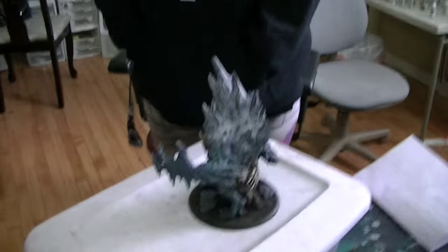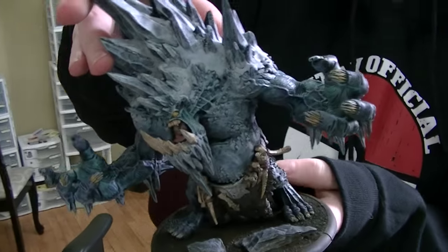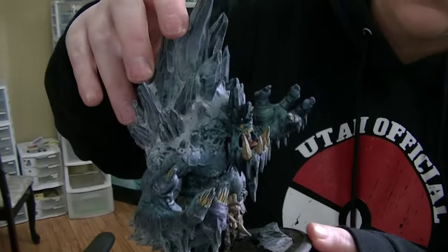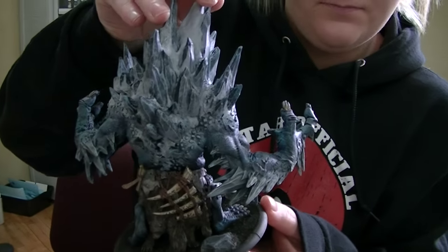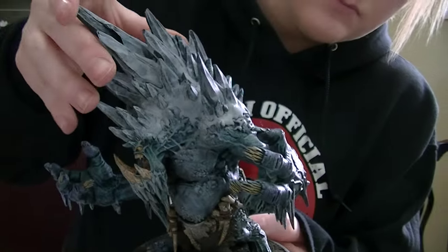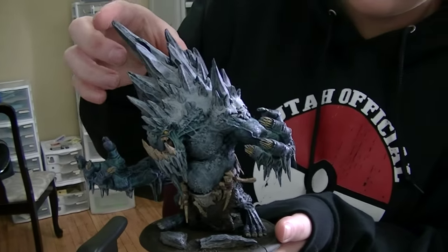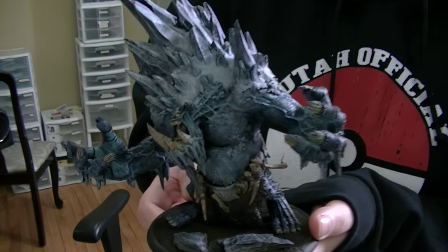So talk to us a little bit about this model and the painting — go ahead and hold it up. This is the new Glacier King. I read about him in the new Devastation books and he's got some really good synergistic powers. He has a lot of board control, like freezing people and knocking them down.